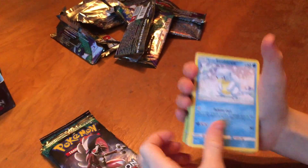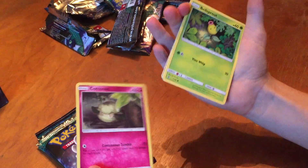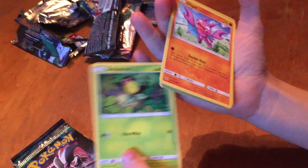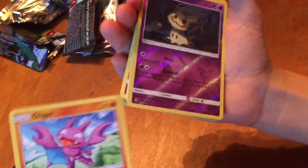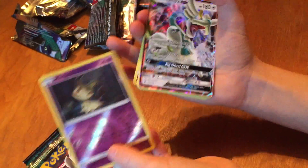Stufful. Alolan Sandshrew. Cottonee. Bellsprout. Gligar. Mimikyu. And then — oh! That's our second one event!